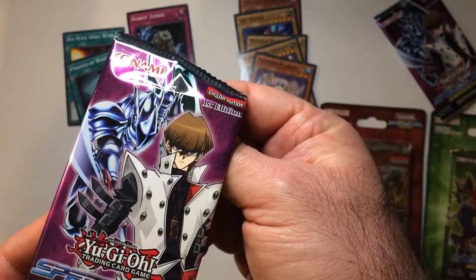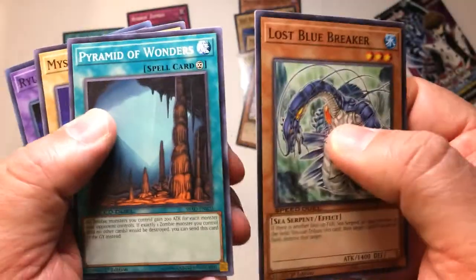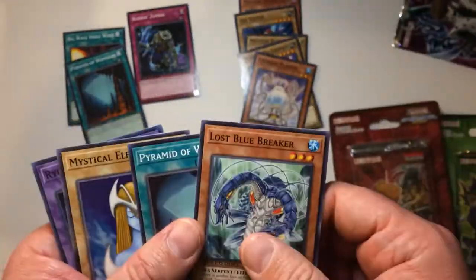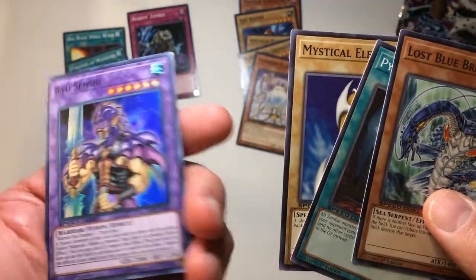Last pack for Attack from the Deep, and these are speed duels. Lost Blue Breaker. So that's our first duplicate — Pyramid of Wonders, that kind of sucks. It's become a pack of threes and everything. Oh man, another duplicate. And Yusei Senshi — it's a cool foil. The last spell. And just put Fusion and Synchro over there.